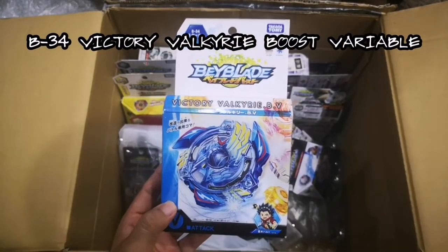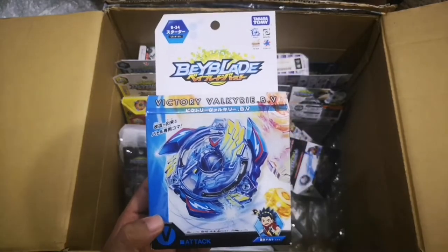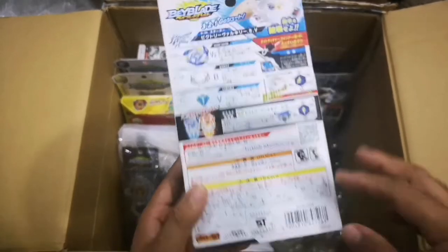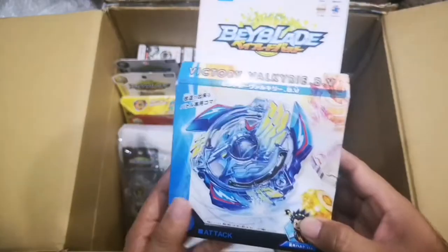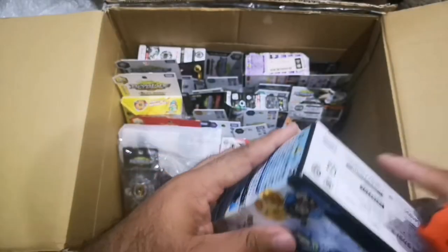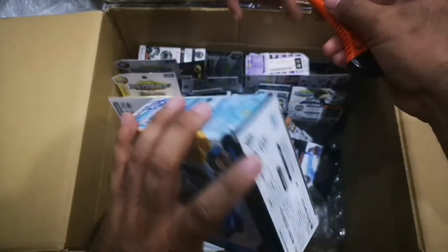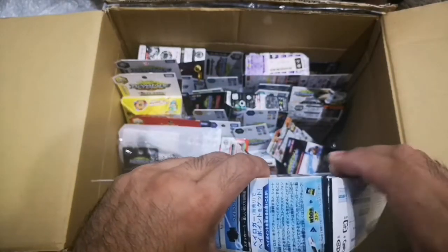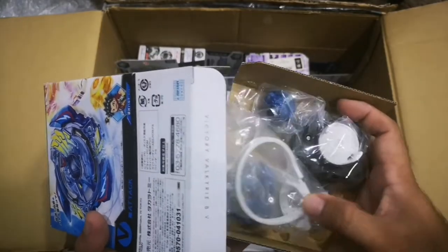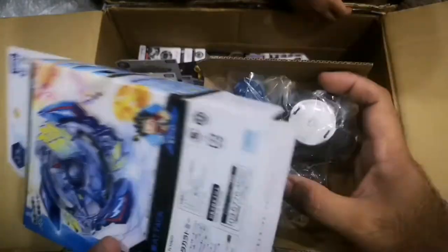Now we have the dual layer, the anime version — first anime version of Valkyrie: Valkyrie boost variable, and it's sealed! Should we check if it's really Valkyrie inside? Okay let's see — it's still sealed, first time we've opened it. There we go: the Valkyrie layer, the boost disc, and the variable driver — very nice!